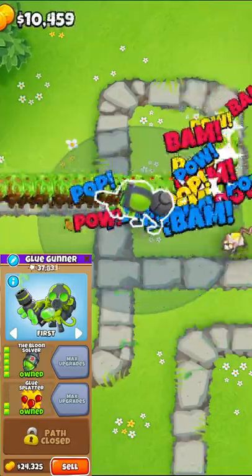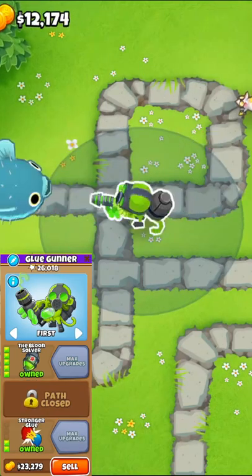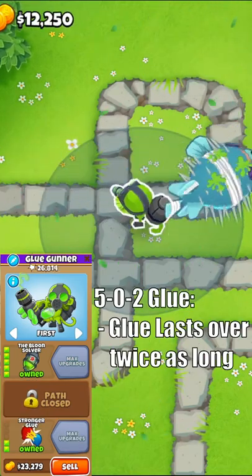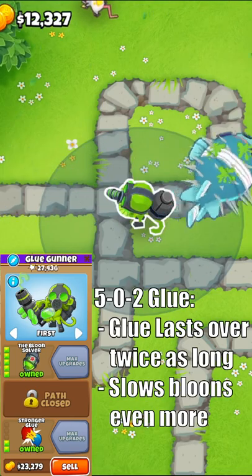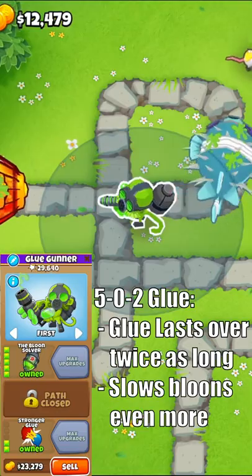The problem is that the splash radius is not that large, so this amount of pierce is rarely needed. Compare it to the 502 that makes the glue last 24 seconds instead of 11 and slows bloons down by 75% instead of 50%, which is extremely useful against super ceramics and helpful versus blimps.